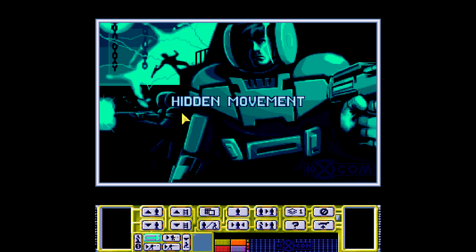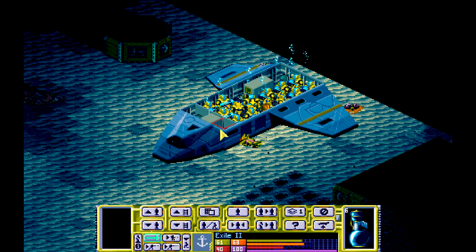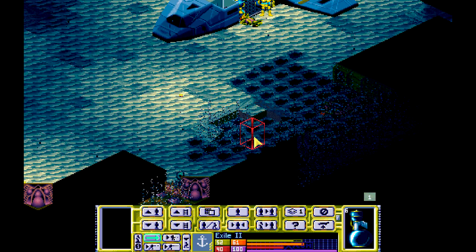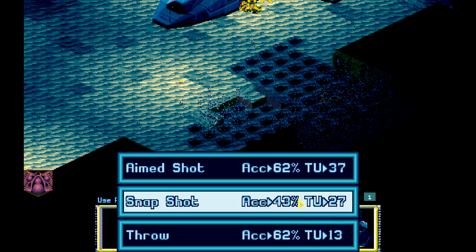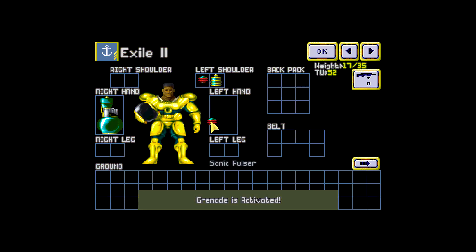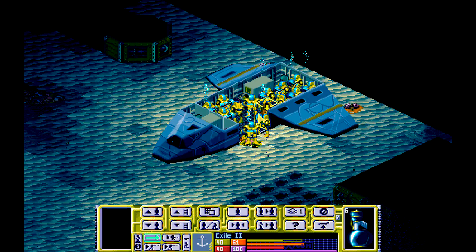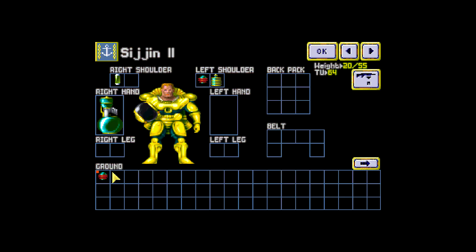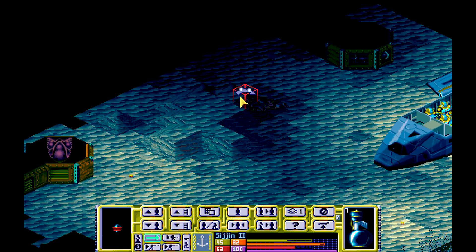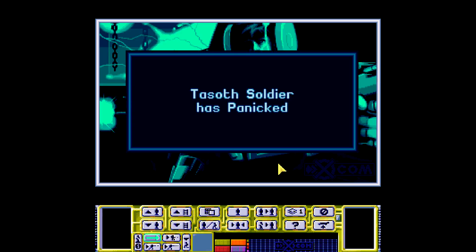We'll huck it over to the dead Hallucinoid — or the unconscious Hallucinoid over there — to kill it. That'll hurt their morale even more. Good shot. Sejin will do it. All right, got it. There's a lot of aliens in this mission.